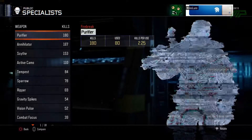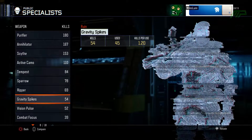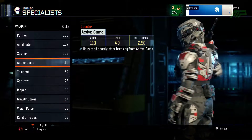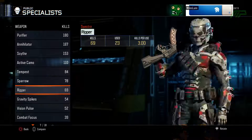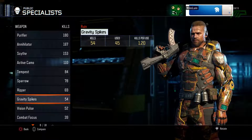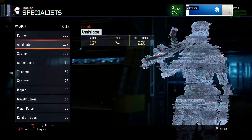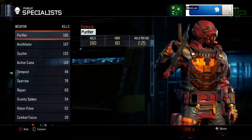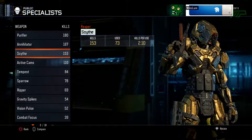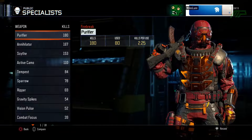As for specialists, I've been using the Active Camo and the Gravity Spikes guy quite a bit this Prestige, as I'm still going for the Hero Armor for these specialists. As you can see, I've got 110 kills with this guy and 54 kills with the Gravity Spikes. Honestly I don't even like using the Gravity Spikes, but I have to while using this specialist for the challenges, which is a bit unfortunate. The Purifier still reigns on top and is probably one of the best specialists — it's situational, like the Scythe, which can be really good at long distances, but the Purifier is really good at close distances.